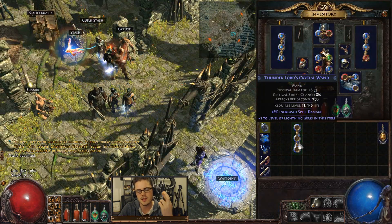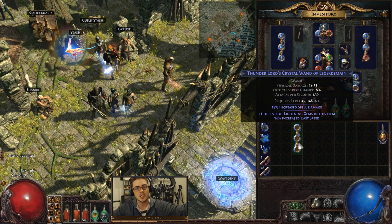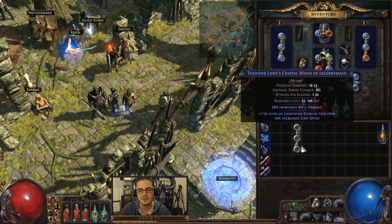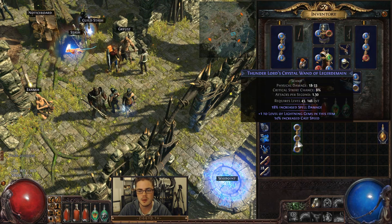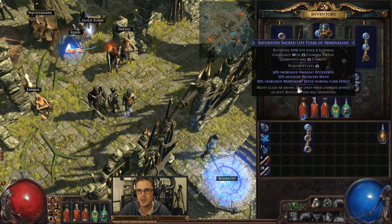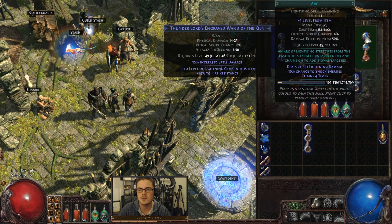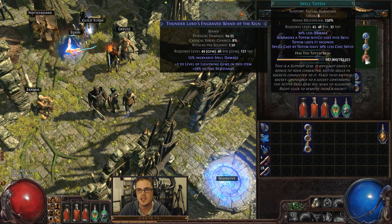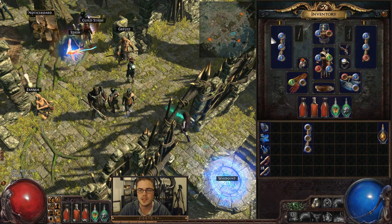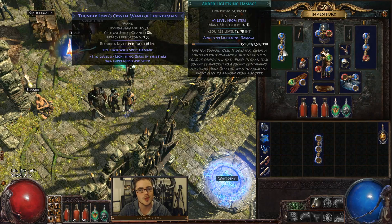Once you get that, you can simply cross your fingers and augment it and see what you get. I got cast speed — that's actually a sick upgrade. So we've done pretty well. I'll be replacing my main hand weapon with this one. We're going to put arc in here, put added lightning damage in there, and spell echo in there. For your spell totem setup, you're just going to be arc, faster casting, and spell totem. Two blue and a red — really easy to get — and three blue is very easy to get on these. Nice and easy.